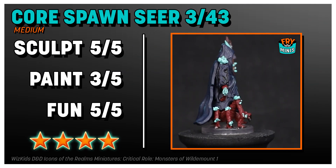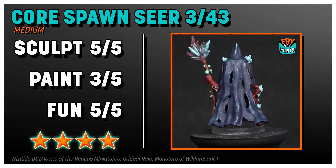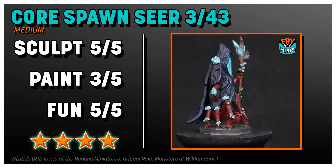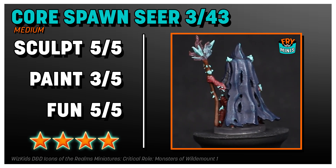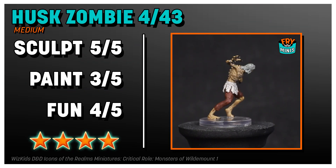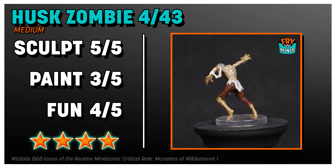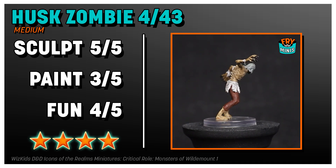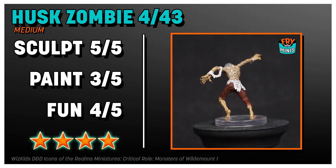The Core Spawn Seer is definitely my favorite of the Core Spawn minis. The sculpt is fantastic, it's a hearty size too, and it's just a lot of fun. I really appreciate the sculpt on the Husk Zombie. A lot of zombies are pretty basic, shuffling around. This thing definitely gives you a different vibe — kind of more aggressive. I also love the giant hands.